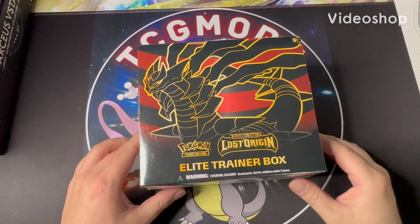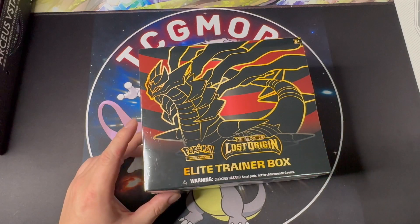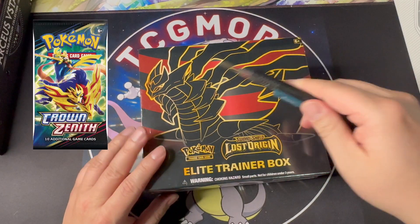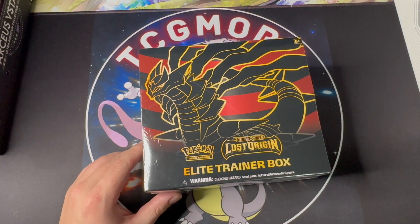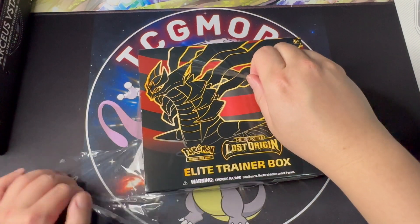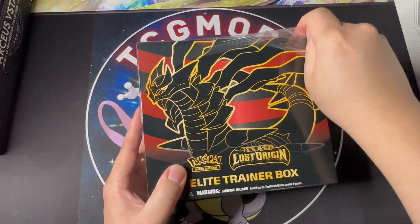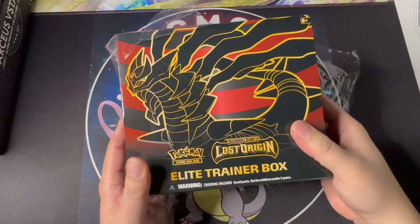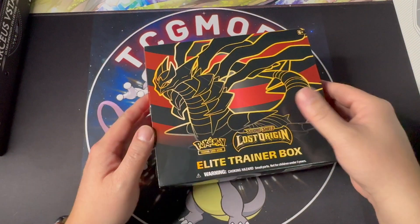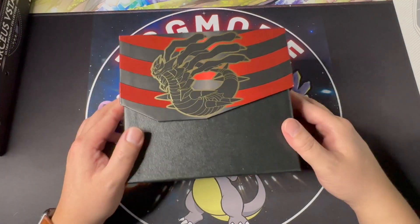Hey, what's going on everyone! Today I'm opening a Lost Origin ETB box. The last couple of weeks I've been opening Crown Zenith and it was really fun, but I want to come back to one of my best sets, which is Lost Origin. Every time I open Lost Origin I always look forward to pulling a nice hit card. Let's take a look and see what kind of hit cards we're going to pull today.